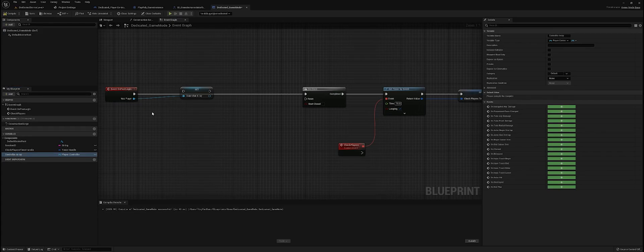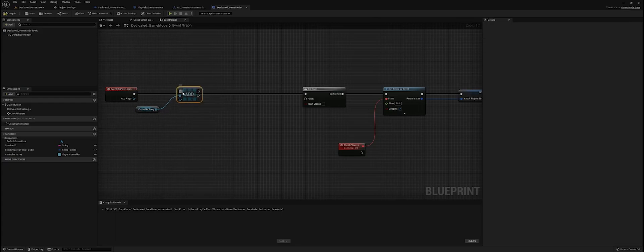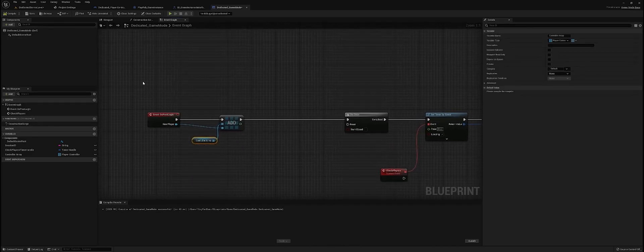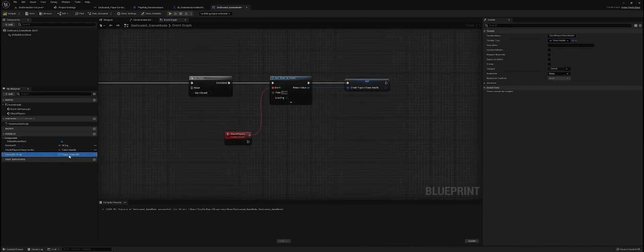In 'Check Players', you can use the GSDK — which sometimes doesn't report the correct number of players — or create your own list. To create your own list, right-click and promote to a variable, name it 'Controller Array', convert it to an array, change the variable type, get the controller array, and add every player you get to this array. This controller array will be updated. You can also make an Event On Post Logout to remove players that leave the match from the array.